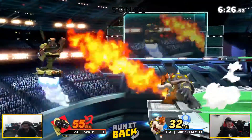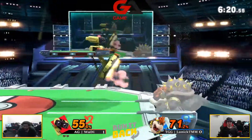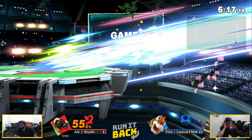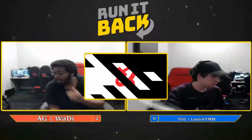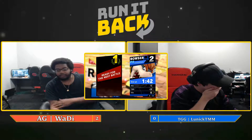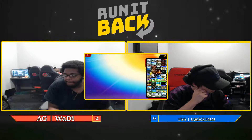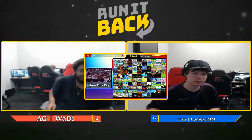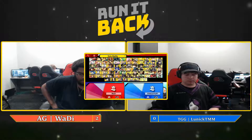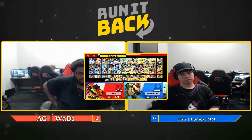Nice forward air there. ROB can mix up how he gets on the stage, how he recovers, and how he lands, but when you just let him hit stuff like that, we call it quits. Wadia going up 2-0. I'm unsure of how Lunick's going to make adjustments — I don't see a character switch at all. He's going to stick with Bowser. K. Rool is not going to be better, and Incineroar is super not the move here. Sticking with Bowser — it got you this far, same thing I said with the last set.